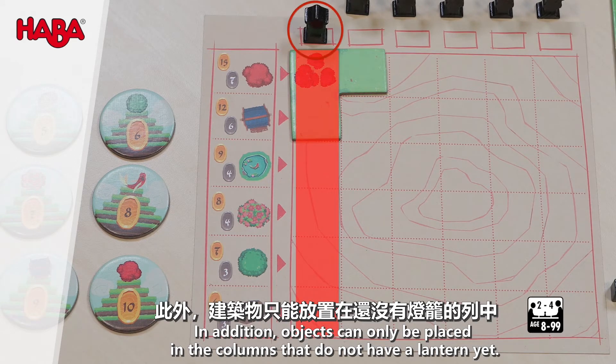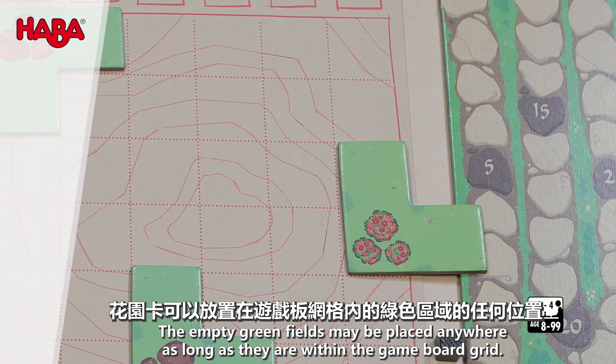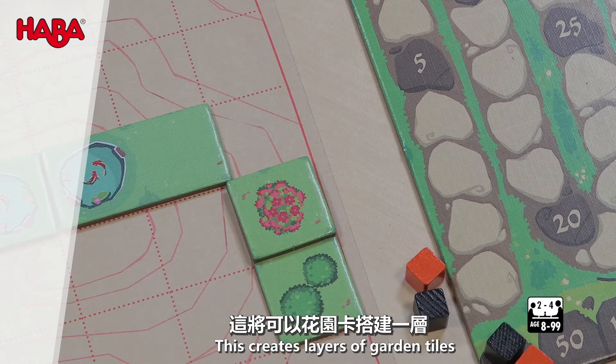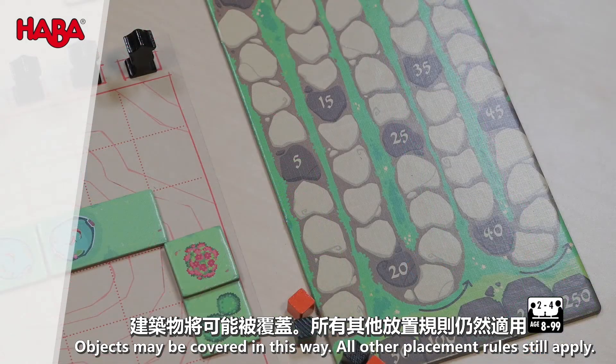In addition, objects can only be placed in the columns that do not have a lantern yet. The empty green fields may be placed anywhere as long as they are within the game board grid. Garden tiles may also be placed on top of other already placed tiles, as long as they are completely on top. This creates layers of garden tiles. Objects may be covered in this way, and all other placement rules still apply.